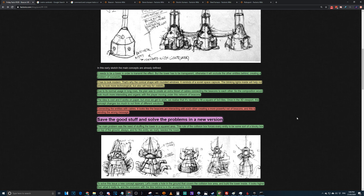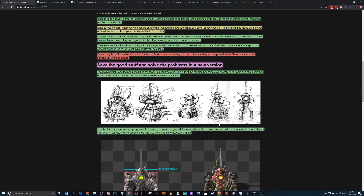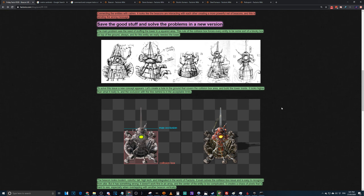They decided to save the good stuff and solve the problems with a new version. The main problem was the need to stuff the tower into a square area — the collision box forces every entity into a blocky box on top of the ground. The solution from the napkin art: create a hole in the ground that covers the collision box area, then build the tower inside it. It looks higher than it really is and the inclusion within the tiles behind it is within acceptable limits.